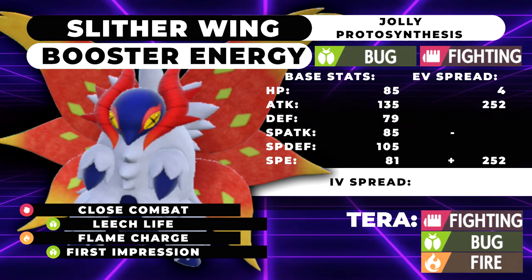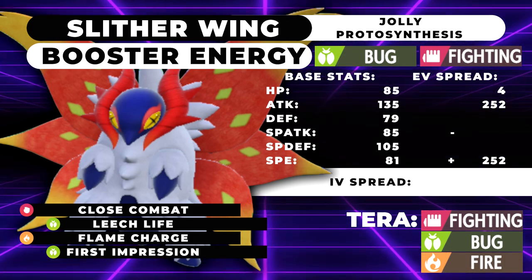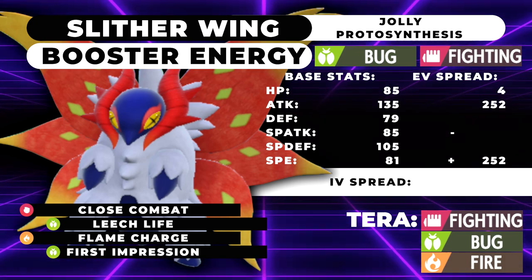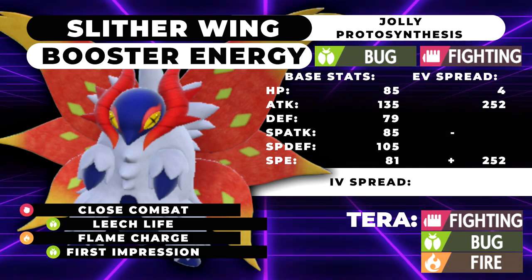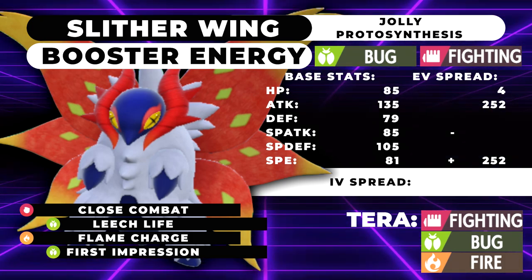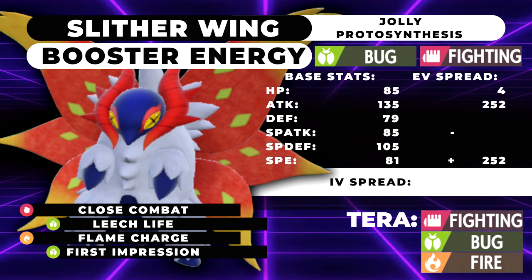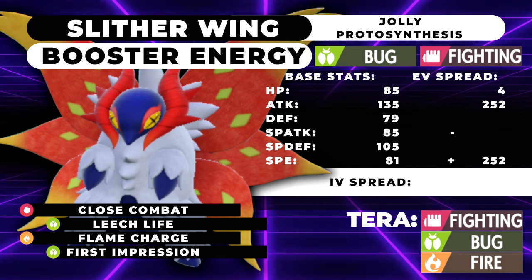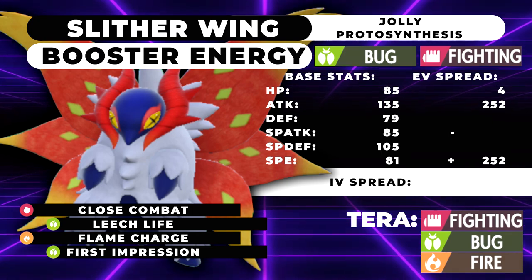That's going to be it for today's moveset guide. This one was a little bit more simple than a lot of the other ones, mainly because Slitherwing hasn't really found a place in the meta yet, but I think we'll see a team or two pop up. Also, use Torkoal next to it — Torkoal is obviously a really good option for Protosynthesis. If you guys enjoyed, leave a like, comment down below what you think of Slitherwing and what Pokemon you want me to make a moveset guide for next. Subscribe to the channel — I'll see you guys in the next one!